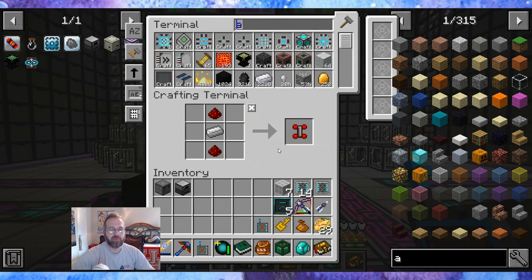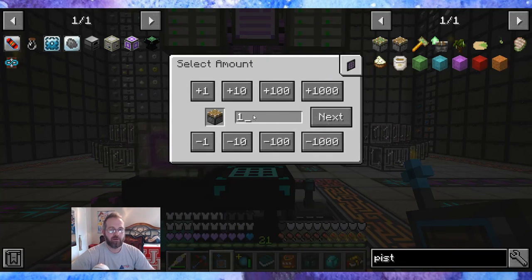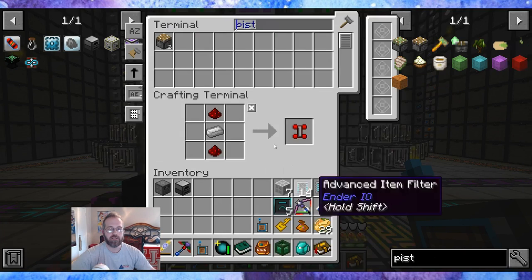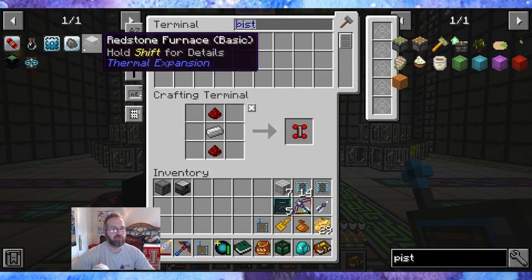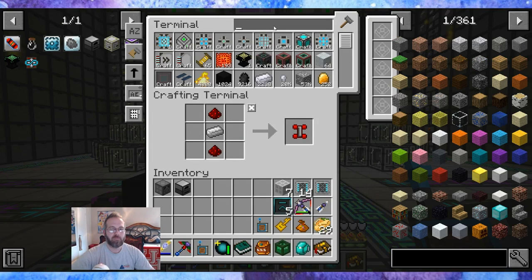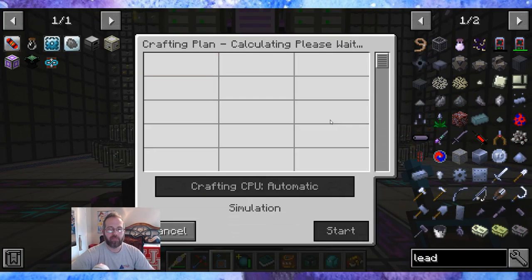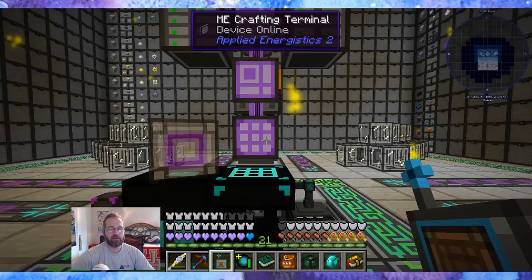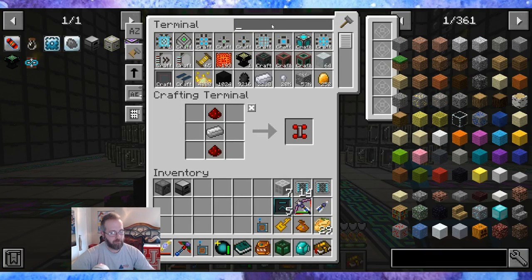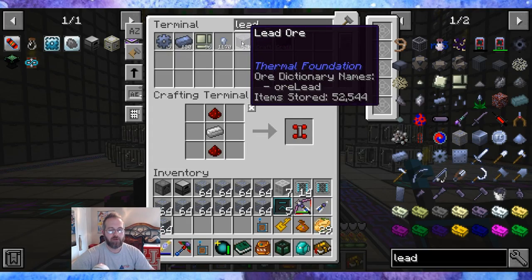Lead plates and a piston — can I make one piston? Do I have enough for one? Yeah, lucky. I had two. And lead plates — I'll make a thousand of those. I don't have the lead though, so let's go lead ore, which I already had up.